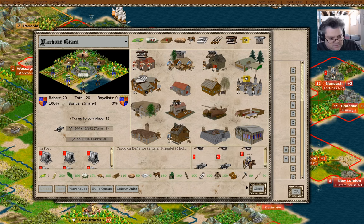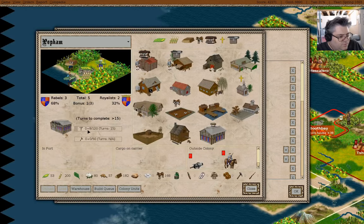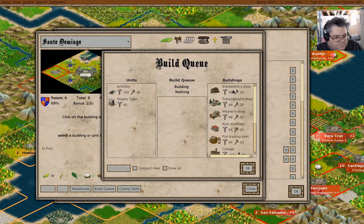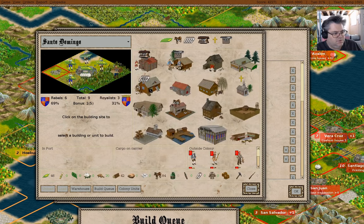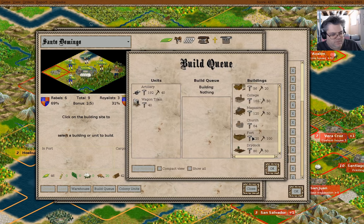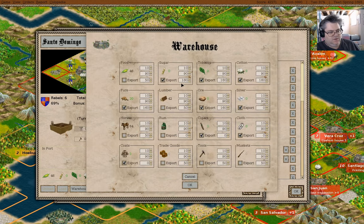Harbor Grace — what am I going to do with a colonist here? Well, I'm going to fortify and make a dragoon. Warehouse expansion here. I don't know what to build here now. Fort, sure. We go in the warehouse and just export these when they're over full.